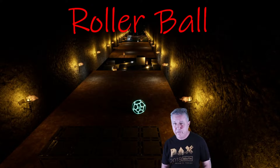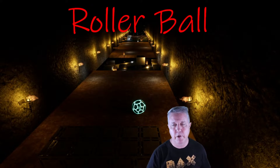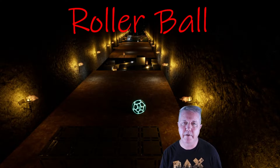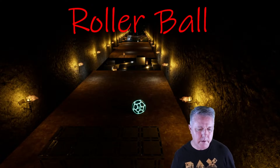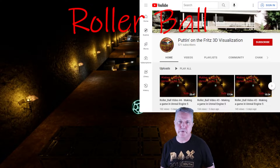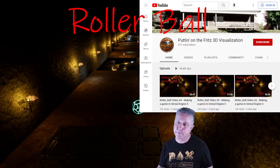Hey, welcome back. In this video we're going to create a collectible — a little pickup. I'm using the generic coin type thing and just some real simple shapes inside of Unreal Engine along with some stuff in the starter content to make this. If you're just joining for the first time, go check out my YouTube channel 'Putting on the Fritz 3D Visualization' and subscribe if you like what you see.